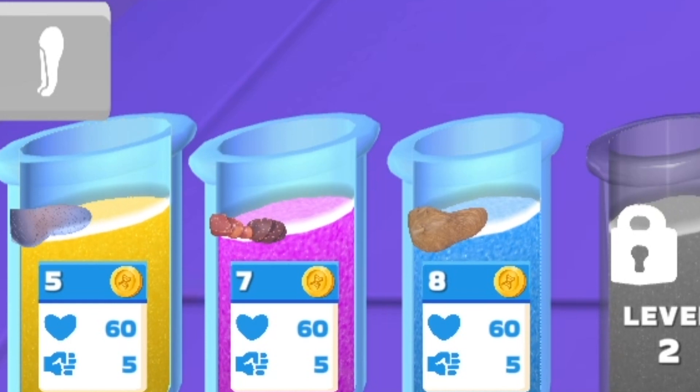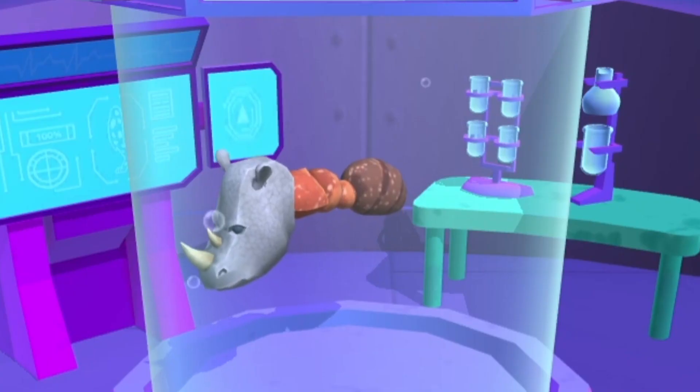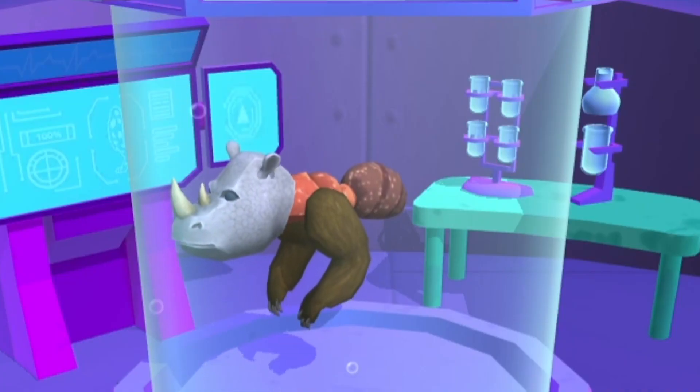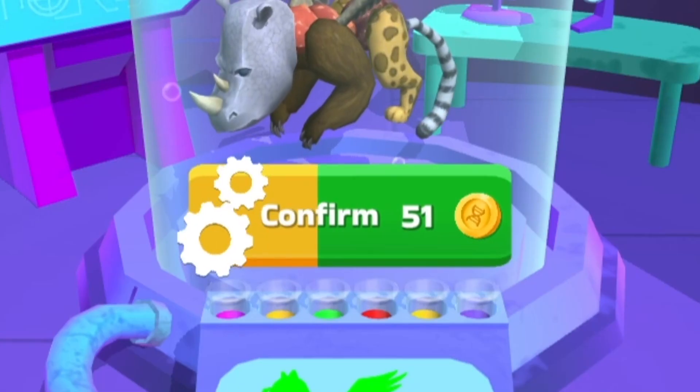In this game, you have lots of options to customize your little creation. Like if I wanted to take an ant body, and then maybe put on a rhino head, and then give them some bear legs, and then some wings like an eagle, a little lemur tail, and maybe some cheetah legs. Confirm!